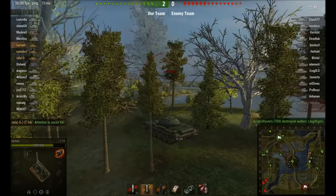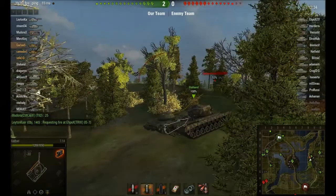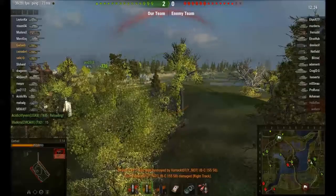Before you advance or expose yourself, know where safety is. A lot of the time it's simply reversing, but there are some times where your only way to safety is actually forward. He gets spotted and, just like that, pulls back down the hill — no problem. The only thing that can get him is artillery, which clicks him for half his health.